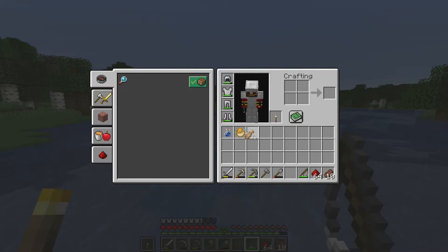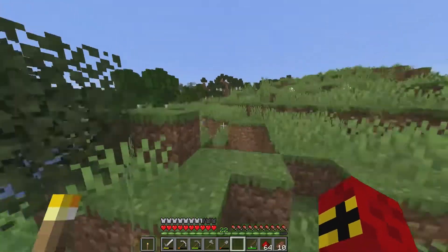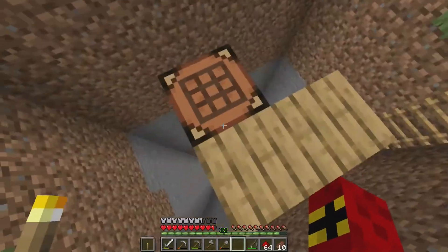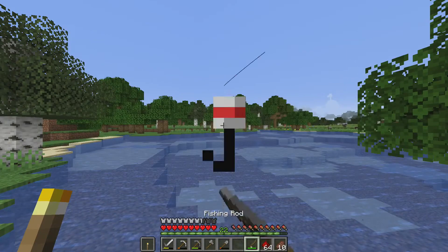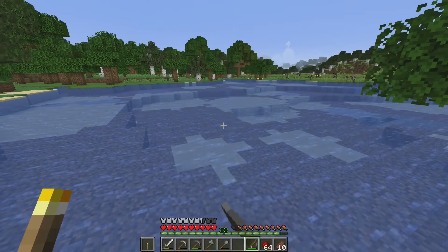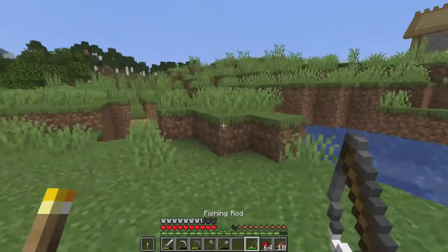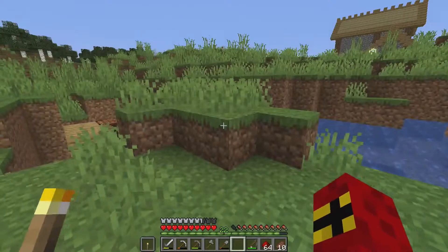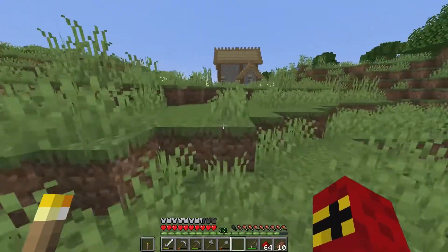We got a puffer fish, which is good. We're going to build the AFK fish farm here. What it will do is if we hold down the right-click button, it'll keep reeling out constantly, and when it catches something it'll automatically reel in. All we have to do is sit here holding right click.